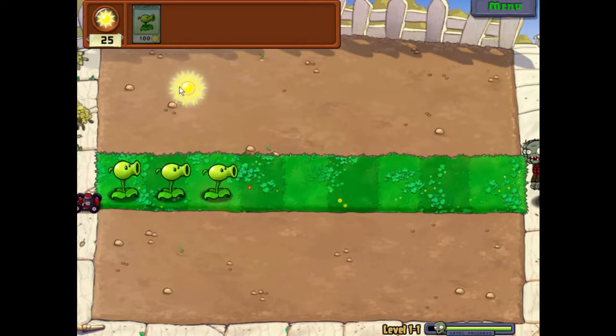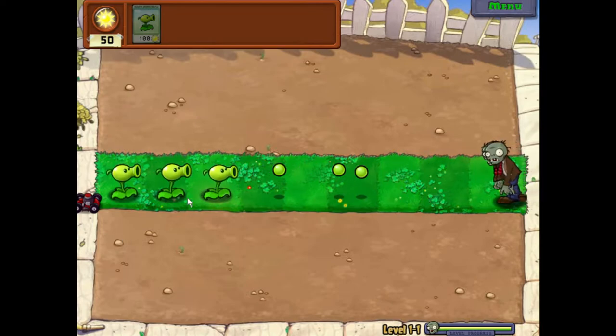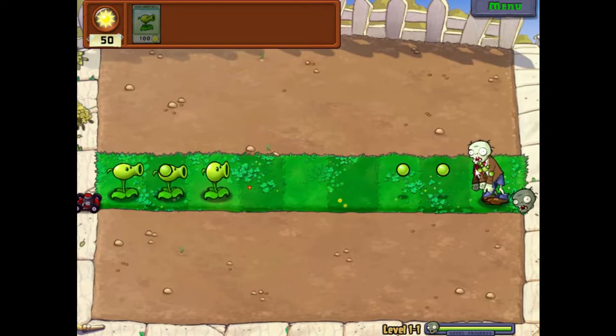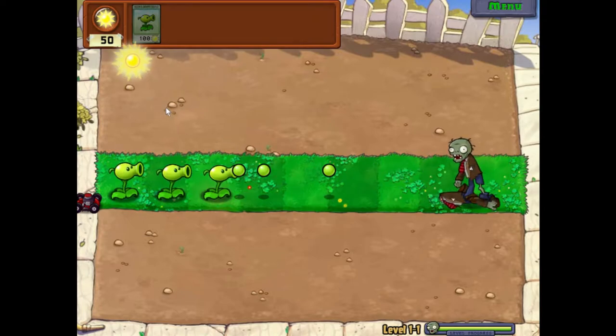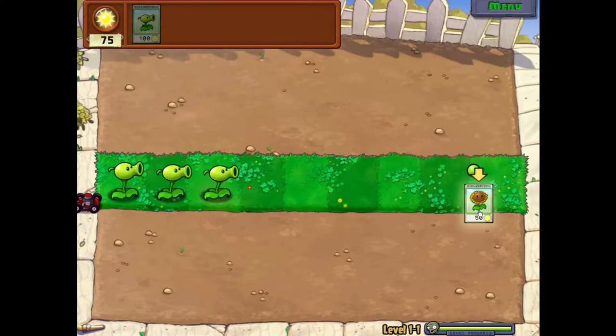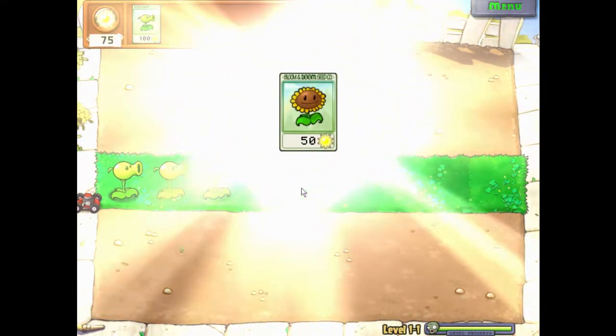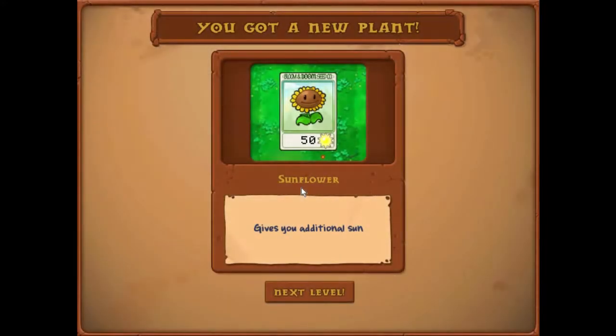Okay, we are reaching the final wave. Can our three plants make it? These plants shoot at the zombies, the shots hit them, and obviously the zombies take damage. We've unlocked a new seed — the sunflower! It gives you additional sun; it's kind of like a sun generator. It only costs 50 sun, which is amazing.